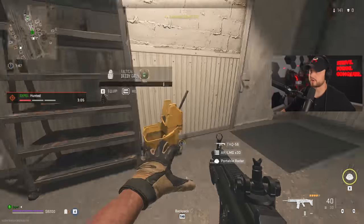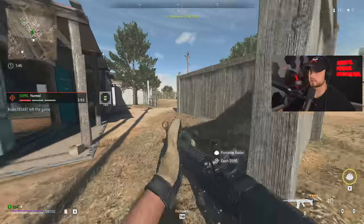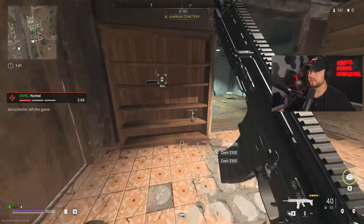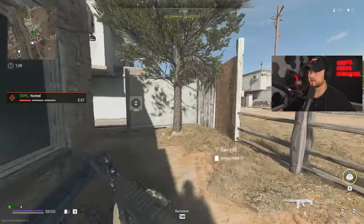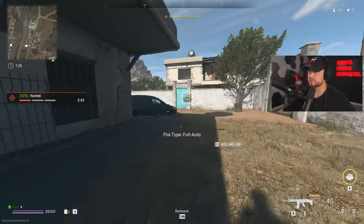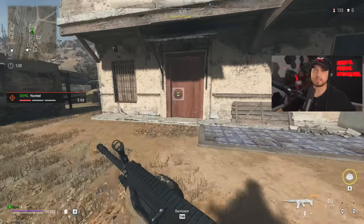We already have enough for a loadout - a loadout is going to be eight thousand dollars, easy peasy. We've already hit it. We can loot up on the way. Inflatable decoys are sometimes fun but I think we're good. We're sitting on an Attack 56 which is a decent assault rifle.